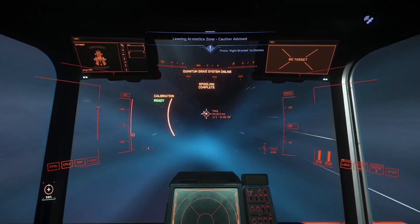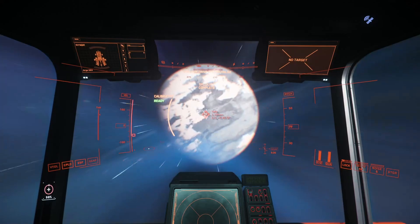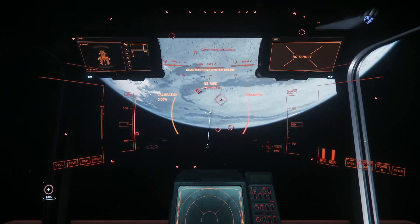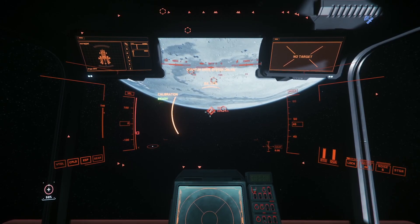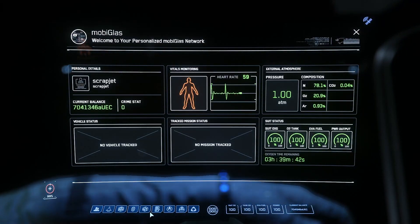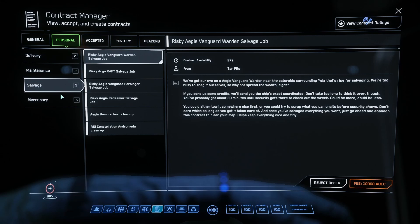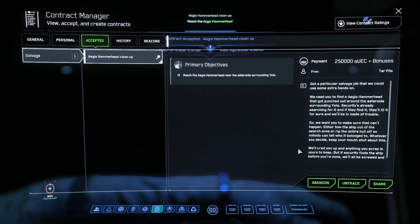Now let's move on to the mission that the SRV was built for. It's currently only available in the asteroid belt around Yela. I fully expect that everyone who owns one of these will be living at either Grimhex or Seraphim. I usually start from OM2 as it's a good vantage point looking down at the belt. Once in position, I bring up the contract manager, go into the personal tab, and click on salvage. We're looking for the Aegis Hammerhead cleanup mission that is worth a whopping 250,000 credits. It also says plus bonuses, which I assume has to do with scraping the hull. I'm fine with the 250,000 credits though.